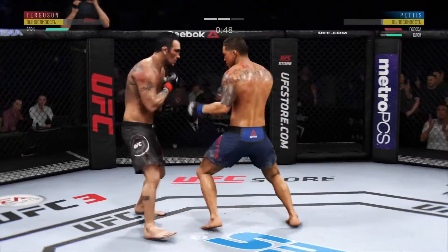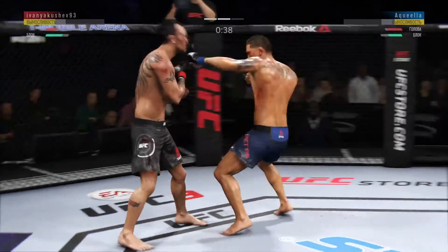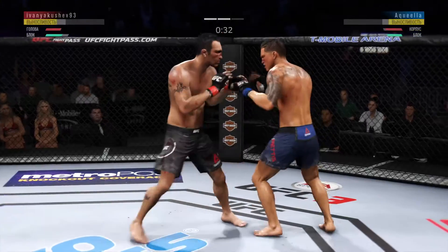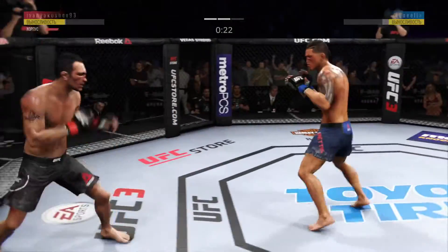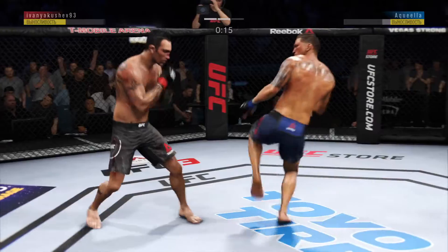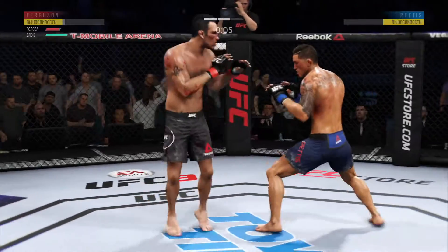Head kick coming — it's blocked. He's doing a fantastic job of blocking shots. Effective use of the jab there by Pettis. The offense has been there — he is landing some good shots, but not really stringing them together and putting combinations on his opponent. He's got to mix up his strikes, change his tempo a little bit, and try to get his opponent out of there by landing more than just one strike at a time. One, two, three, four.